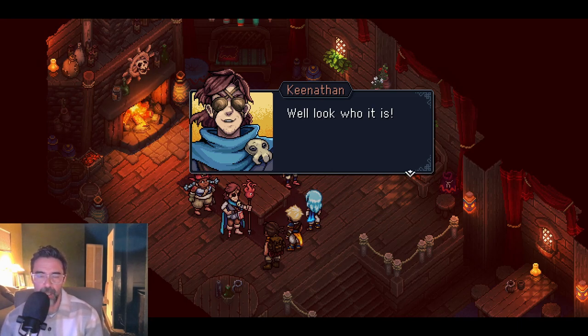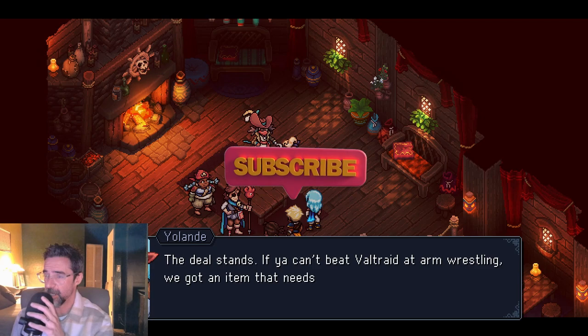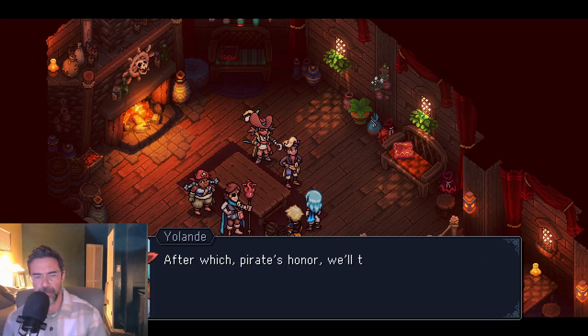Keneethan — well look who it is. The voice acting is super annoying, but the voice acting comes free with the channel, folks. The deal stands: if you can't beat Veltrade at arm wrestling, we've got an item that needs fetching, after which pirates' honor will take y'all to Wraith Island. We're getting in bed with these guys — what do you say?